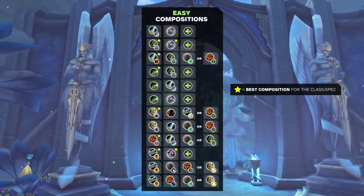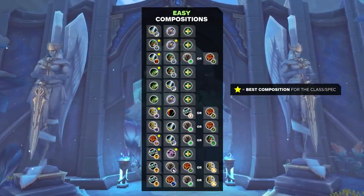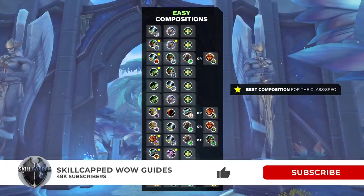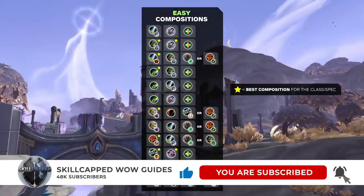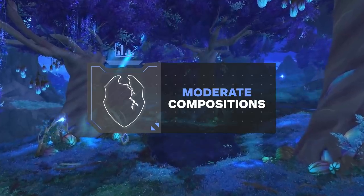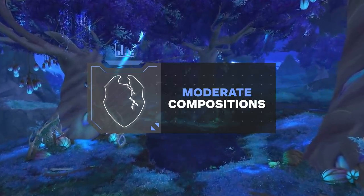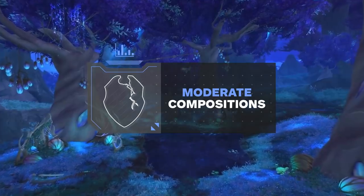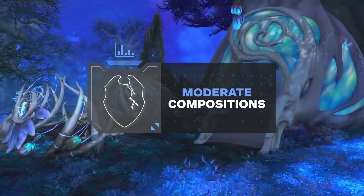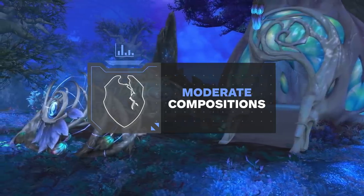Before we jump to the next difficulty, let's quickly recap the compositions that made it into our easy tier. Coming up next, we've got our moderate tier. The difference in these compositions is that they all require some form of setup as well as tactics to perform well. If you're going into games without a game plan or synergizing with your team, you will find it slightly more difficult to climb rating.